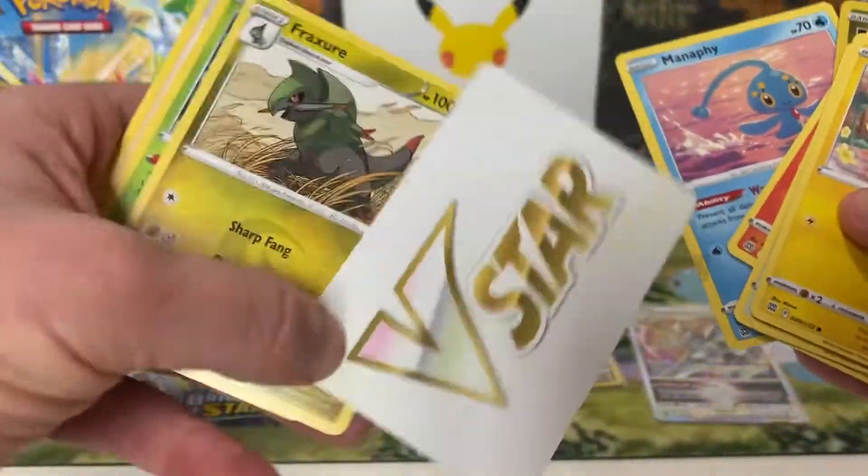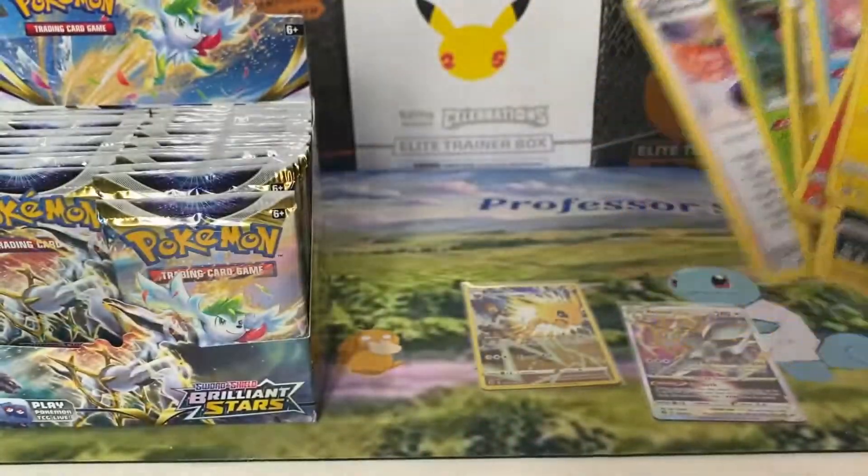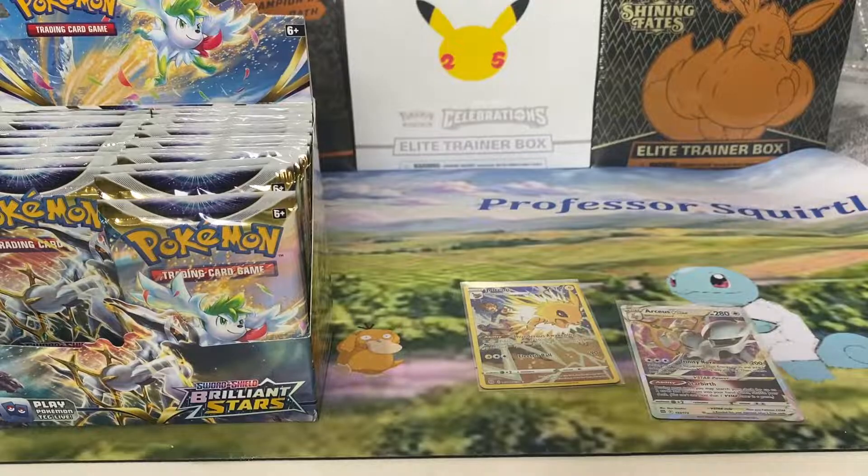So you have to buy three. And there's your V-Star marker. You did buy three, didn't you? Yeah. So you've got the Arceus Full Art as well.